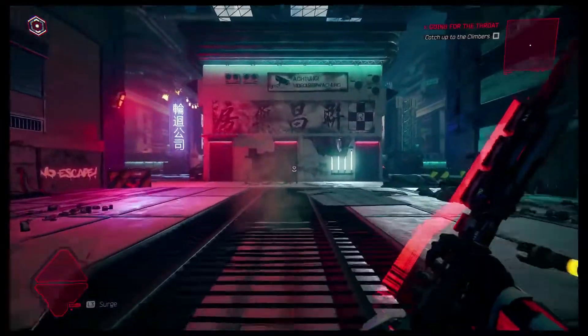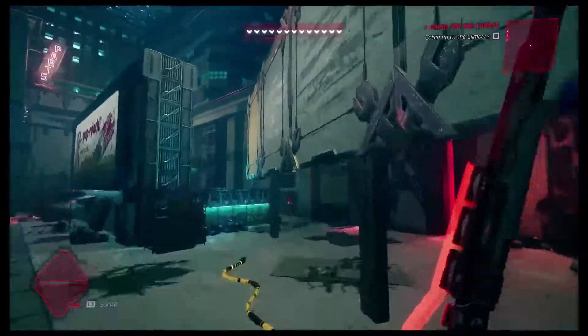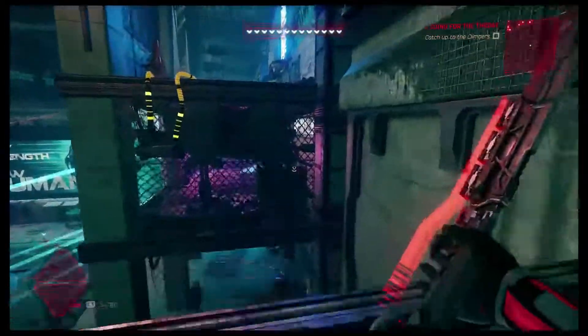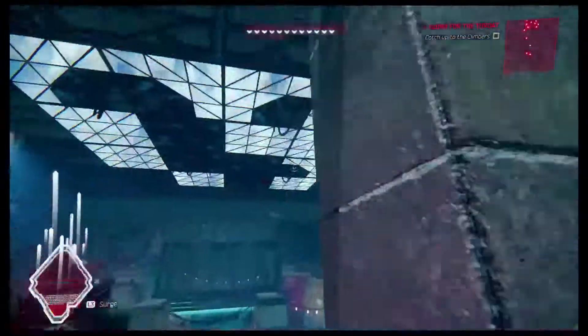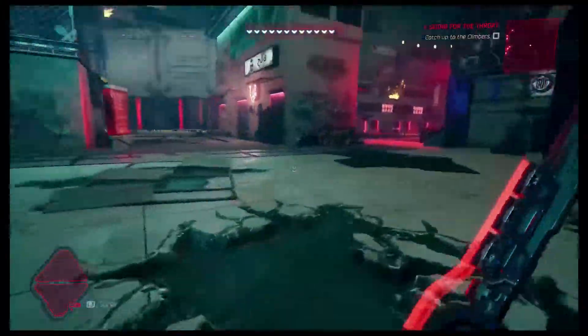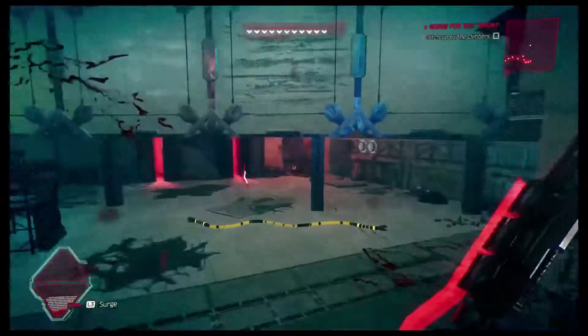Going into this room I like to take it counterclockwise. Be quick here — jump up and boost out of the way because there are two snipers in this room. One of them is right there, and the other one is over here near the beginning of the room. Make sure to take him out.